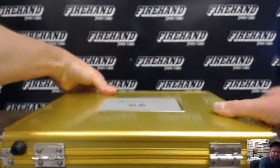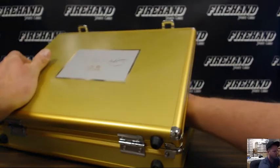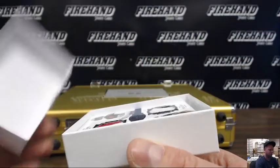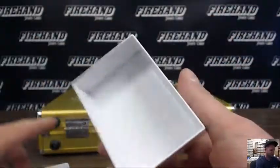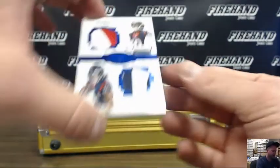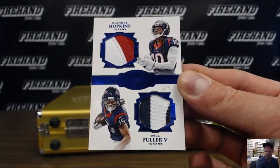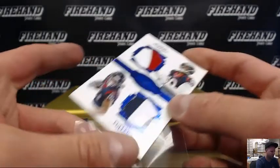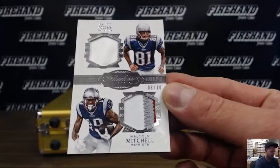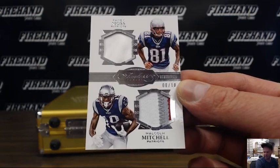Box 2. Number 1 out of 5, dual patch — DeAndre Hopkins and Will Fuller for the Texans. Montreal and Rochester. And Randy Moss and Malcolm Mitchell, 8 out of 10, dual patch for the Patriots. 5-side 40.